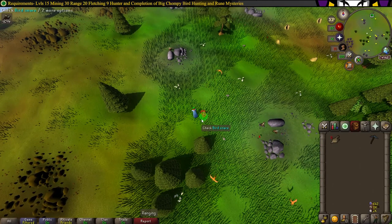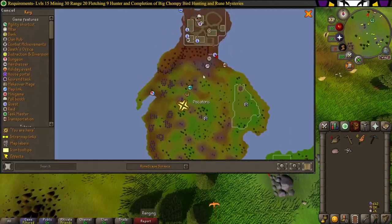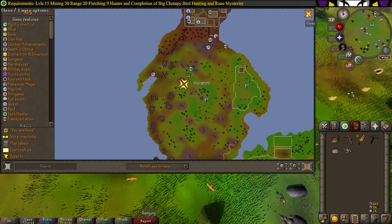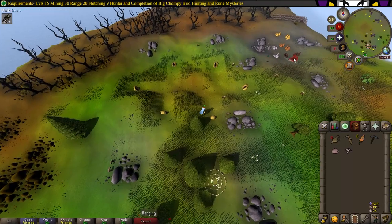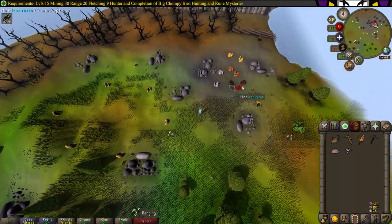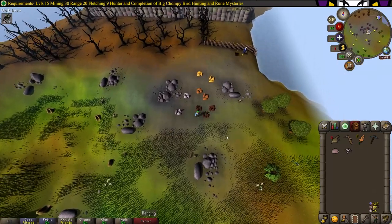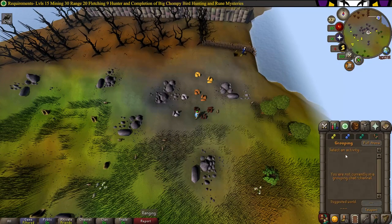Once you've successfully caught a Copper Tail, keep heading north to the mining area, which is northeast, south of the port. Once you've reached the mining area, go ahead and mine one iron ore. Now head to the clan chat, go to grouping, and scroll down to where it says pest control, then teleport.